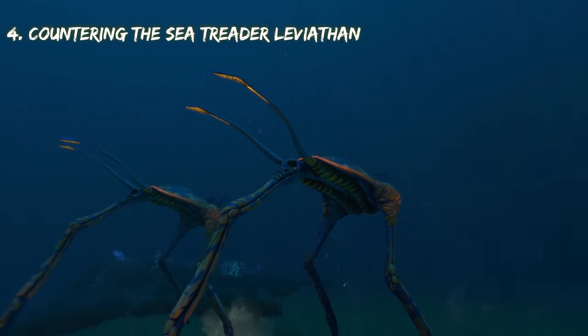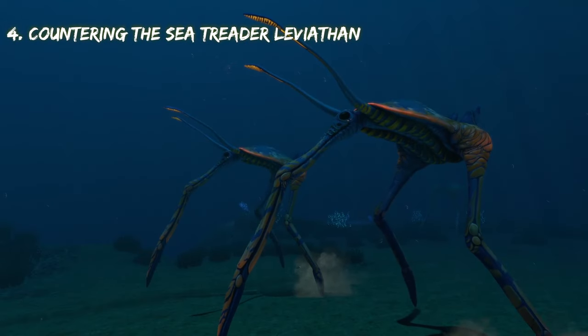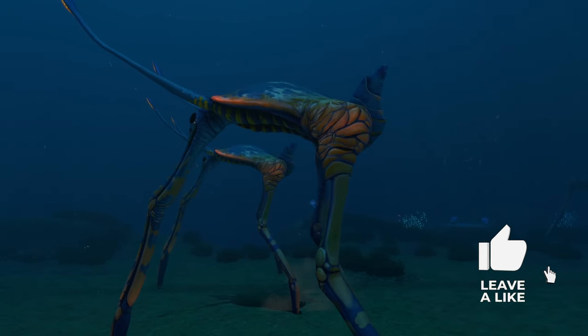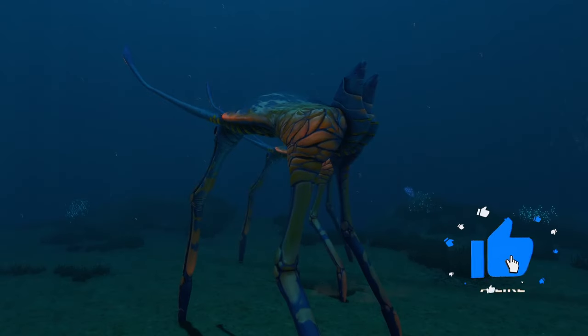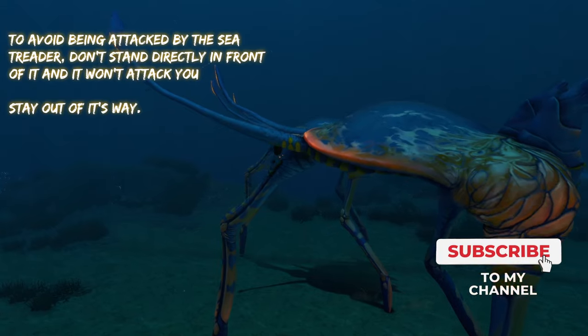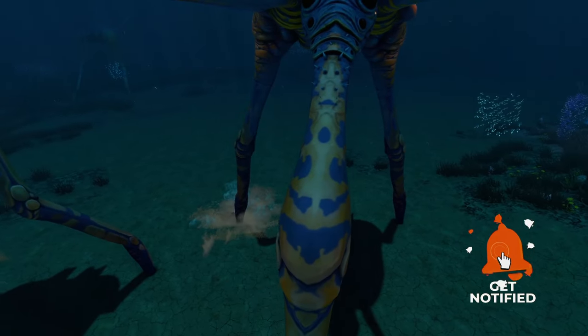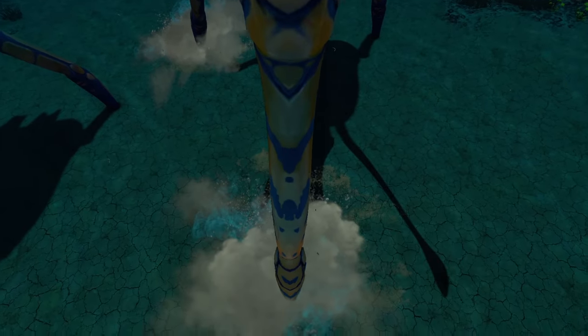Next we have the sea treaders. They aren't even really aggressive, to be honest. I just wanted to include them on this list because they can still attack you. Sea treaders won't attack you or do anything as long as you don't stand directly in front of them. Literally just don't do this, and they won't attack you or do anything.